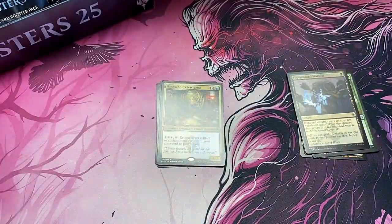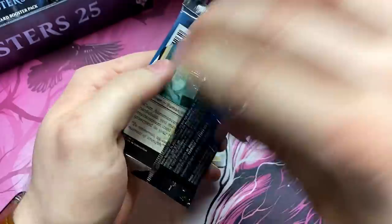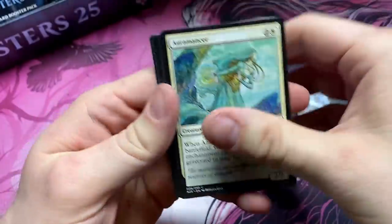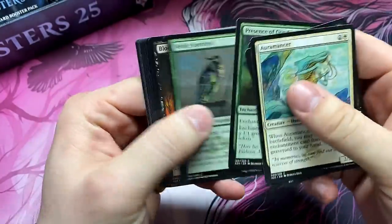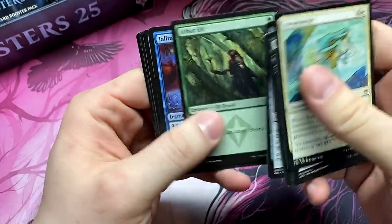Come on, let's get that Azusa right away. Azusa — or as my brother will tell you, it's Azuzu. Have you found your Azuzu lately, Paws? Do you need an Azuzu? Counterspell — one of those good commons.